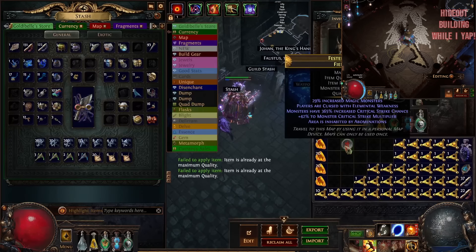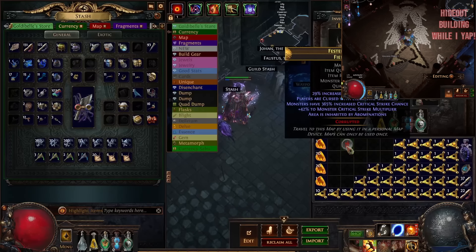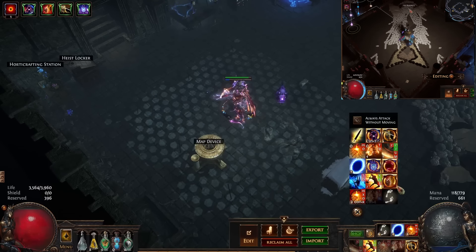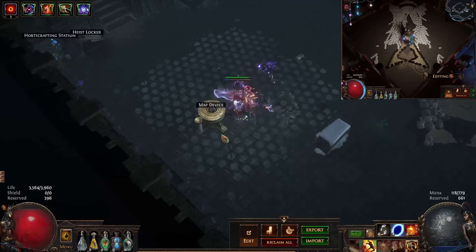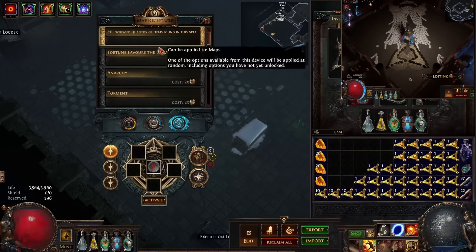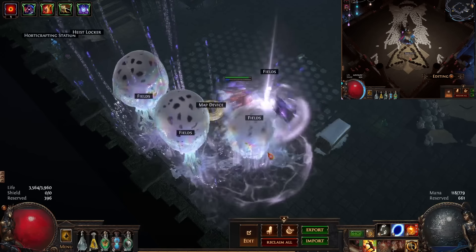The only modifier you really have to worry about is reduced block recovery — you'll die really quick with that. And reflect, though there are ways you could mitigate that if you really needed to do the map. It didn't corrupt or anything, so this will be an easy map, but we'll just run it as a demo. I have done tier 17s with this build and I've done bosses with this build. I haven't done Ubers — I may eventually, but I think I might need a little bit more investment for Ubers. We'll throw Maven on there and see how this goes.